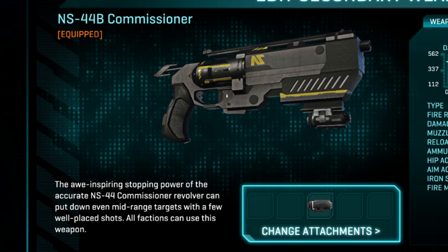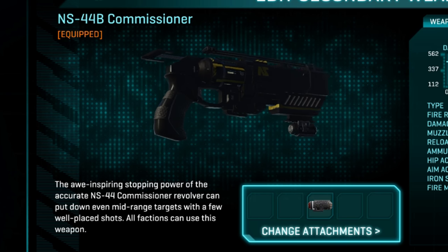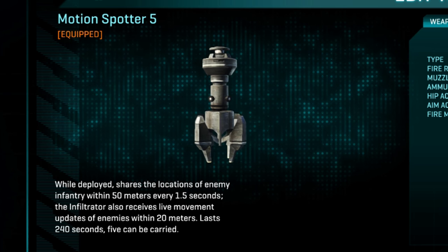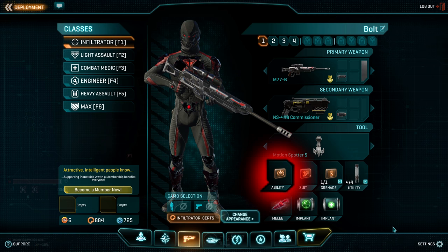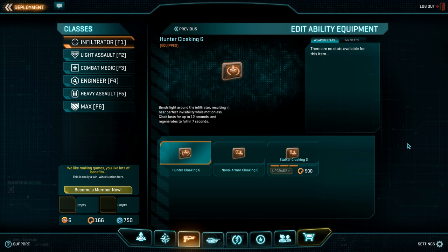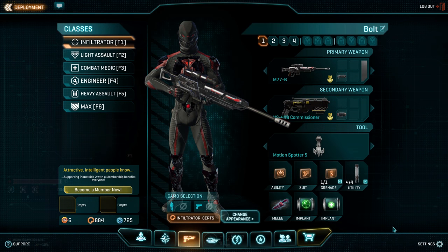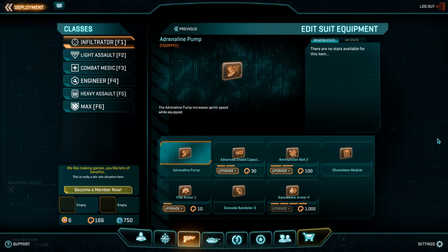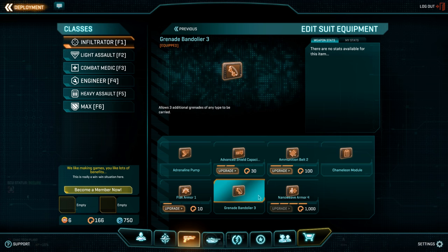The rest of the loadout consists of a Commissioner as the secondary, which provides high alpha damage to help finish off wounded targets, and a motion spotter to provide real-time feedback on the location of potential threats. For the ability slot, I run the default hunter cloak because it provides the longest uptime. In the suit slot, I personally run the adrenaline pump, but I would highly recommend the grenade bandolier.